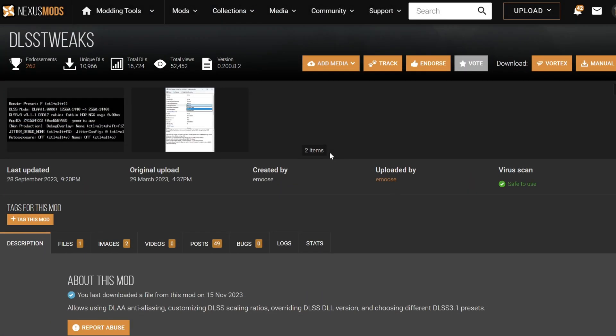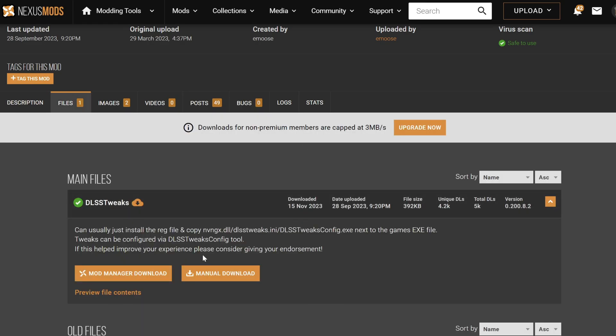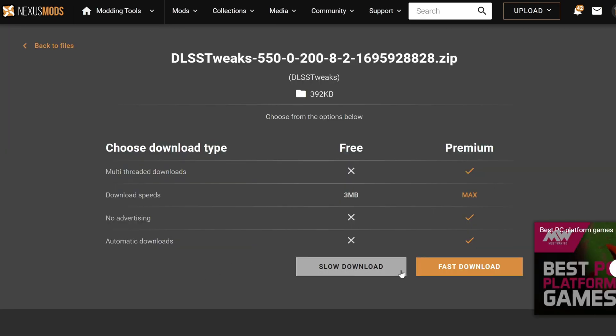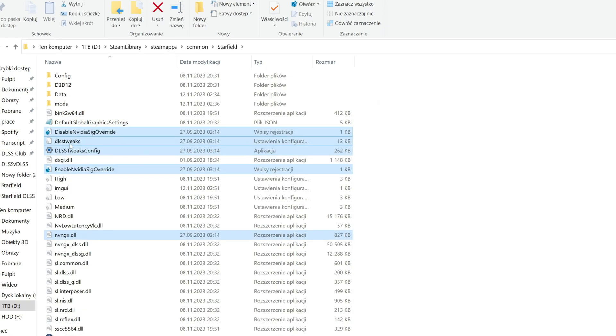Check the description for a link to the Nexus Mods website with DLSS Tweaks — it's a small tool to control your DLSS better in any supporting title. To install it — and by the way, it works for every DLSS game the same way — just unpack the manually downloaded archive to the folder which contains the executable file of the game.